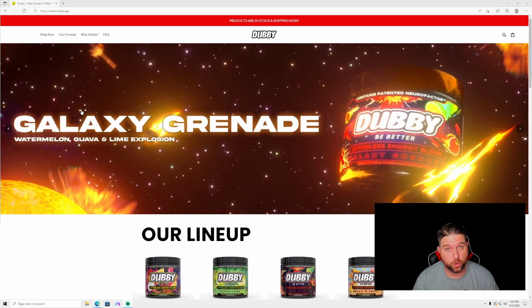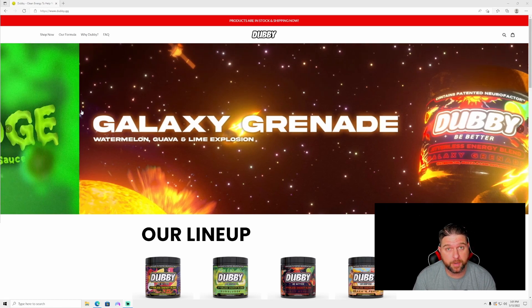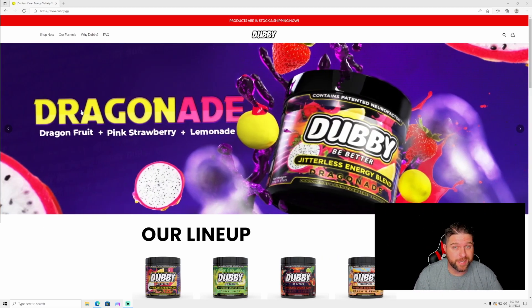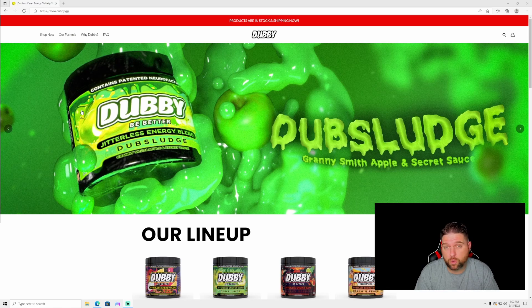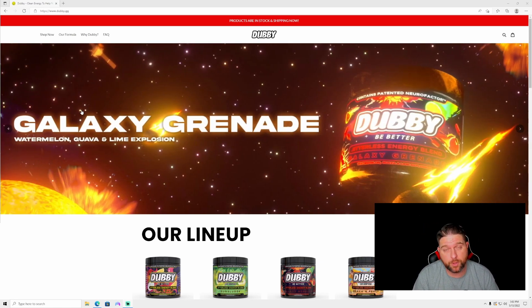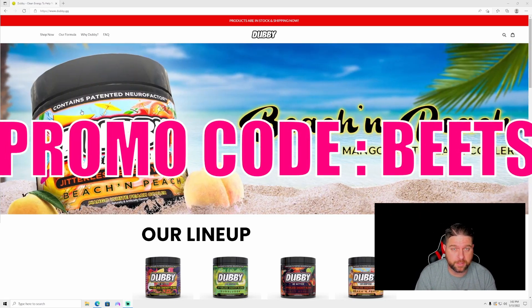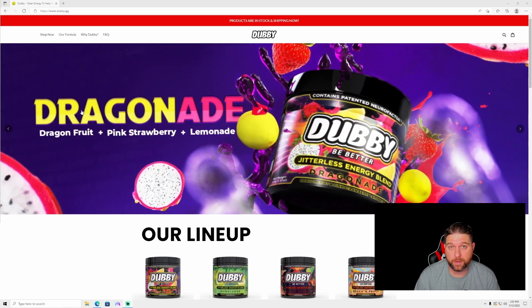Before we dive into NVIDIA's best control panel settings, let's take a look at our sponsor Dubby. They're an energy drink company and they really help out gamers. They partner with a ton of gamers across the world and it's awesome. Not only do they taste amazing, they also work. Before every stream, I make sure to have some so that I can get through the stream — I have a ton of energy and there's no crash, which is amazing. So give them a shot. For 10% off, use promo code BEETS — that's B-E-E-T-S, like the vegetable. They're really good and it's nice to support a company that supports gamers.